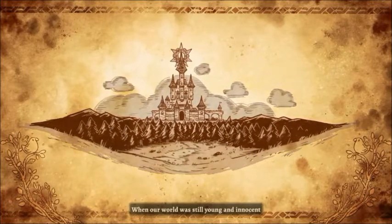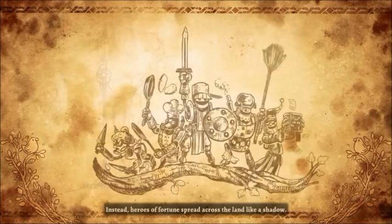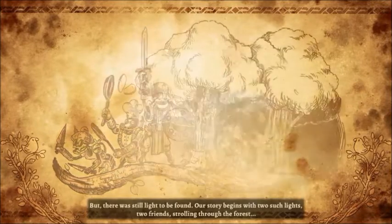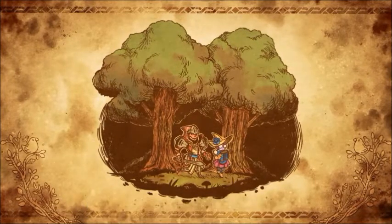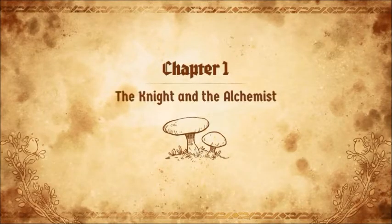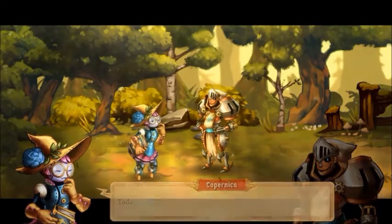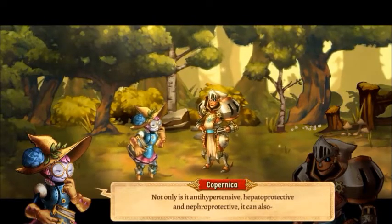It essentially works like the Magic: The Gathering card game. Each round, you get a certain number of mana points, and you can play up to three cards, but each card uses mana points — usually one, two, or three, depending on what it is. You can use cards for everything: healing, magic spells, stat buffs, as well as standard and special attacks. Everything is through these cards, so you need mana to do everything.